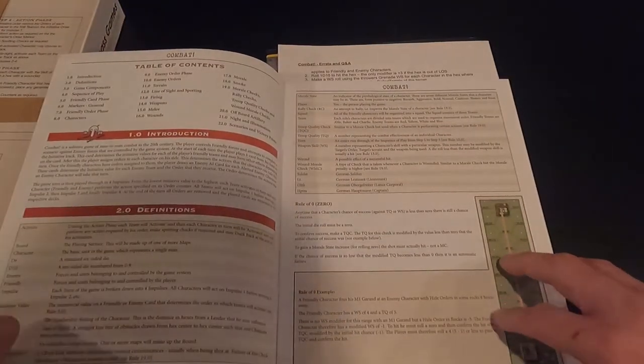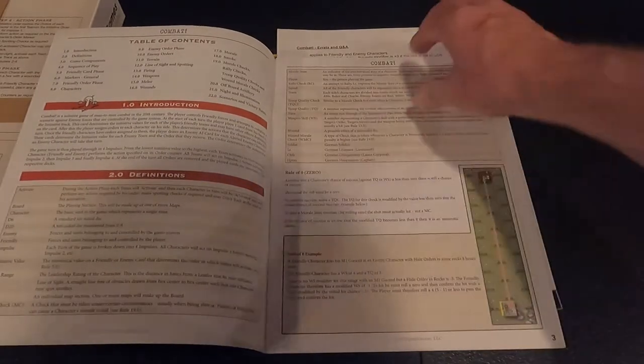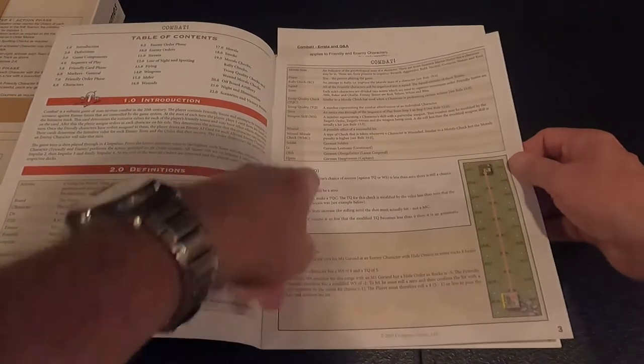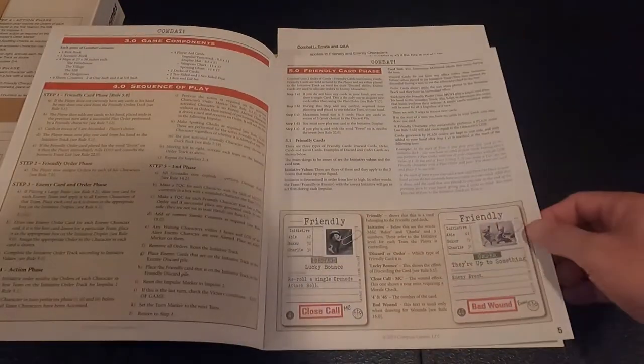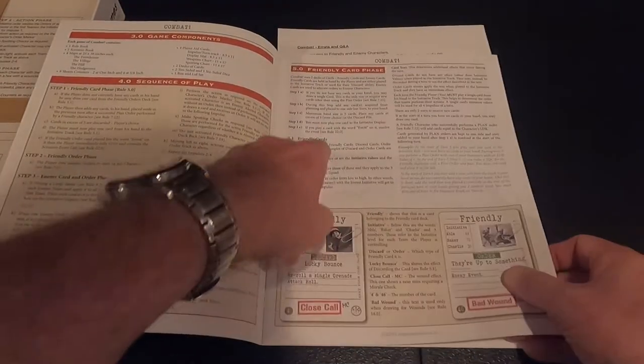Hopefully you can see it — the table of contents. Rule Zero is first. Then I've got to go through and read all the rules for this one. Friendly card phase is in there as well.